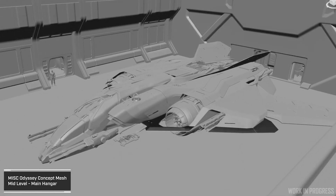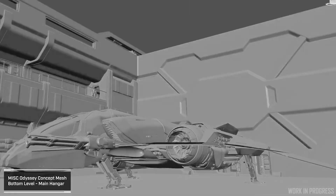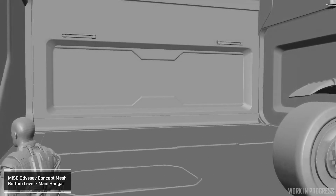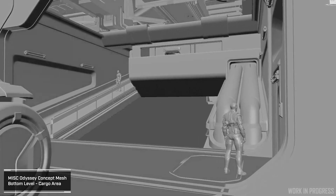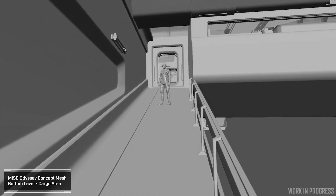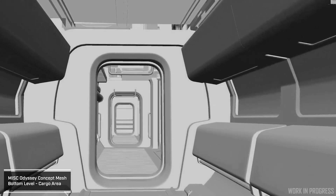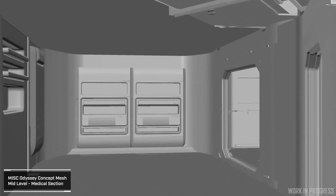The lower deck leads to the hangar, which is basically what the whole ship has formed around — that really did dictate the dimensions and proportions of the ship. It's a generic hangar designed to our environmental hangar metrics, so there's a huge range of ships that can fit in there. You could bring a fighter ship if you want more defense, or a Prospector if you want to do even more mining. There's also a small medical bay in there for any accidents that happen along the way.